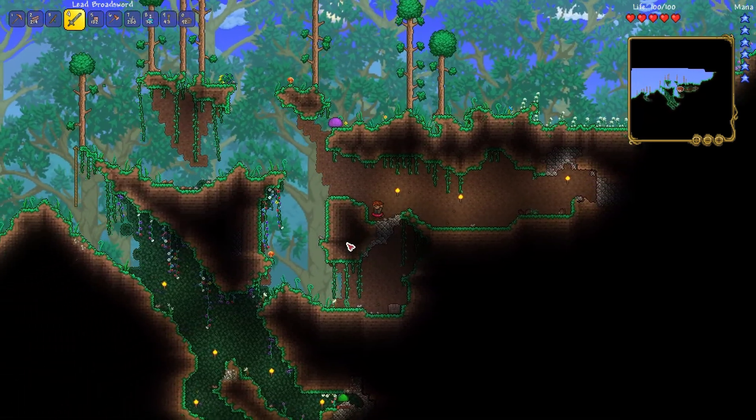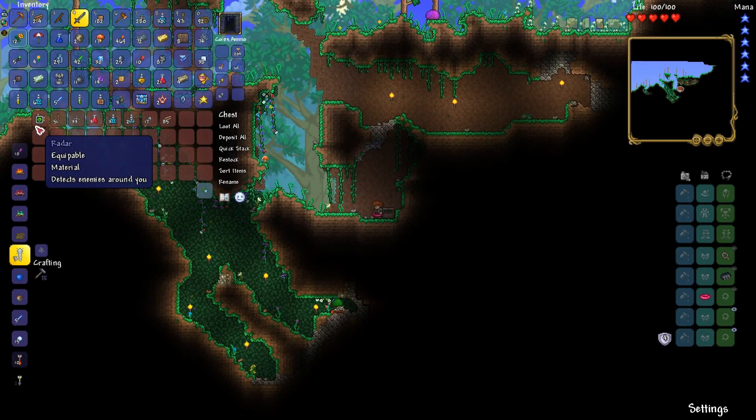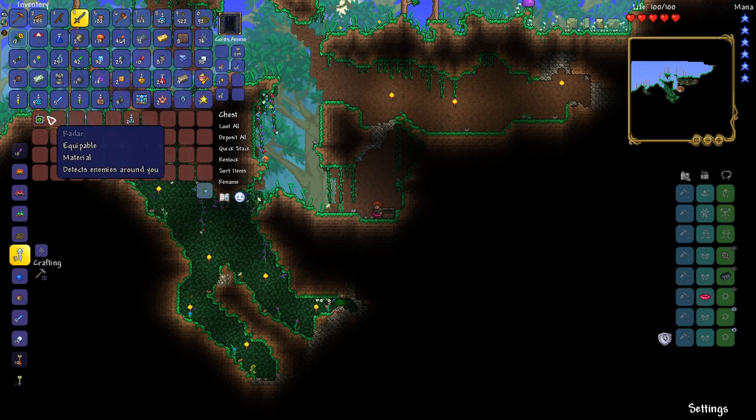There's a chest down here. What do we got? A radar — nice. Let's see what I can take: everything except the mining potions and the radar.